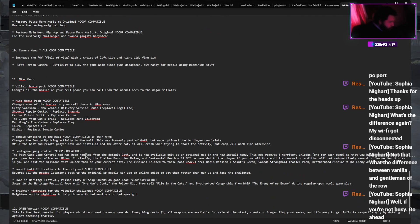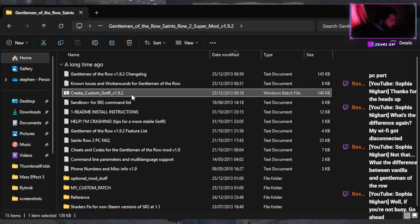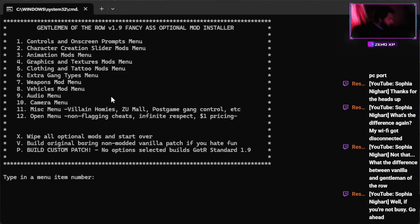This is good to read through because depending on what you want, it helps. Once you've read through all of that, go back into your folder and click on 'Create Custom GOTR' — which stands for Gentleman of the Row. Once you run that, it will come up with the welcome screen. Press any key to continue. The menu that appears is the same as what's described in the readme — this is how you build your own mod install.